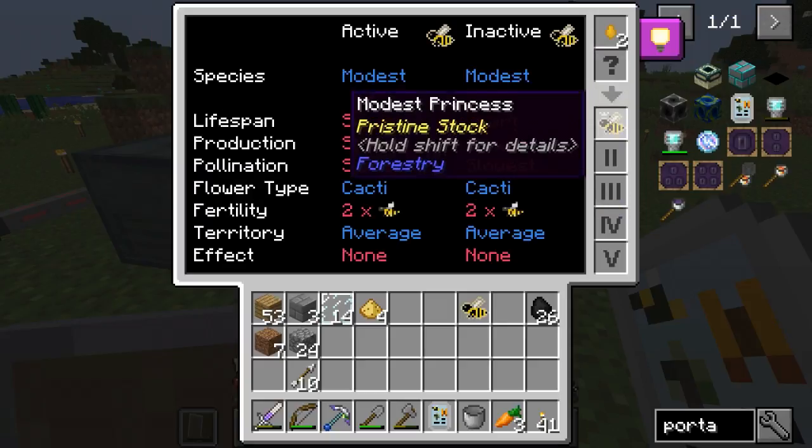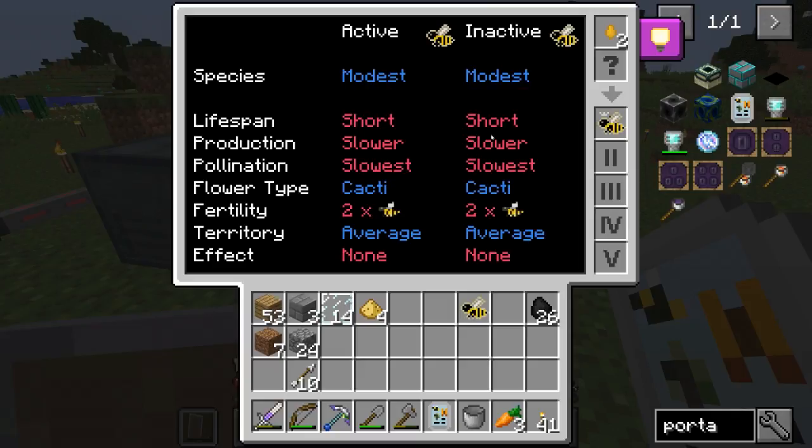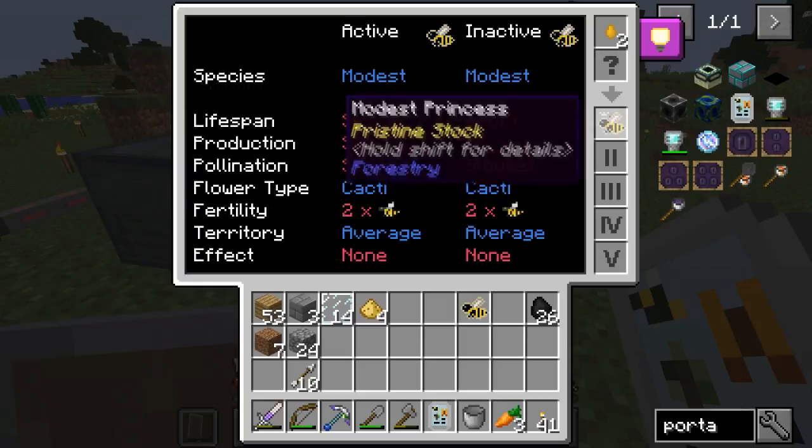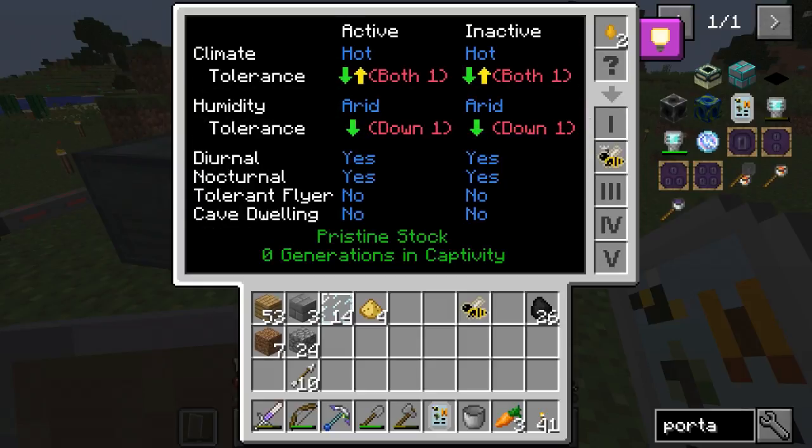So you have to choose a slot to get the information — climate hot, so these bees need to be in the desert to produce anything. Arid humidity too. Diurnal — whatever that means, probably can only produce during the day. Tolerant of fire, cave dwelling — so they need to be above ground. Possibly they can't fly in the rain either.